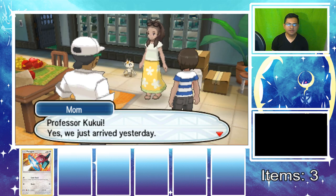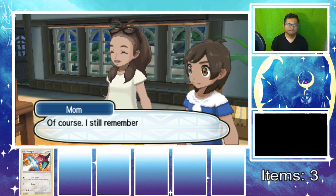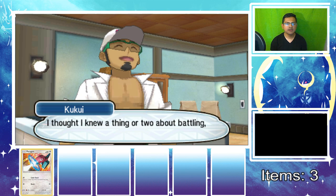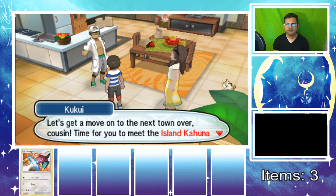Hey there, Johnny — the name's Kukui! He says we just arrived yesterday, we came all the way from Canada to Alola. He remembers seeing Mom battle in the Indigo gym leaders back in the day and has been in love with Alolan Pokemon ever since. He tells us to head to the next town over to meet the island's Kahuna and get our first Pokemon.